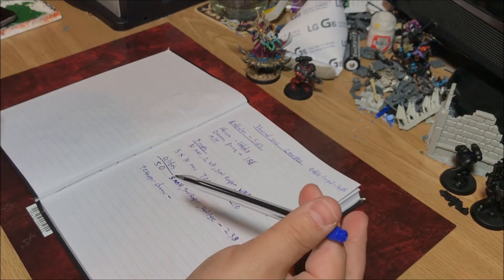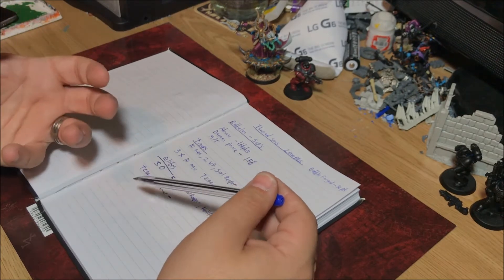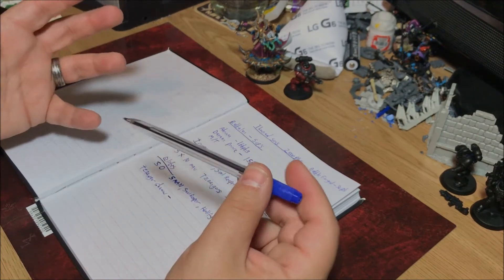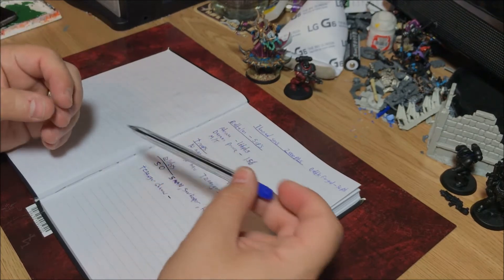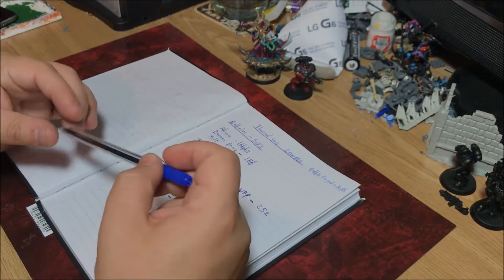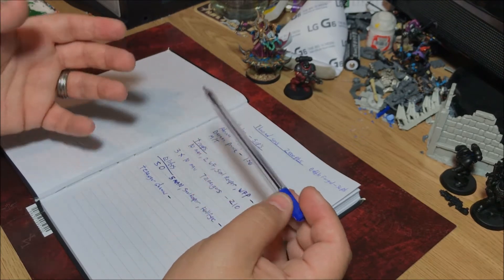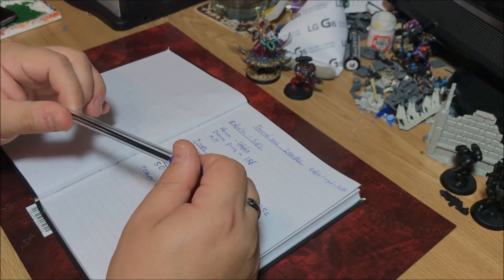The Tzaangor Shaman moves twelve on his disc and is a psyker - which is important as I want lots of psykers in this army. He can only cast one power, but that could be smite. His stats: movement twelve, ballistic and weapon skill three-plus, strength and toughness four, four wounds, three attacks. He's got Aura of Dark Glory giving him a five-plus invulnerable save, so against nasty weapons like meltas he still has that to rely on.